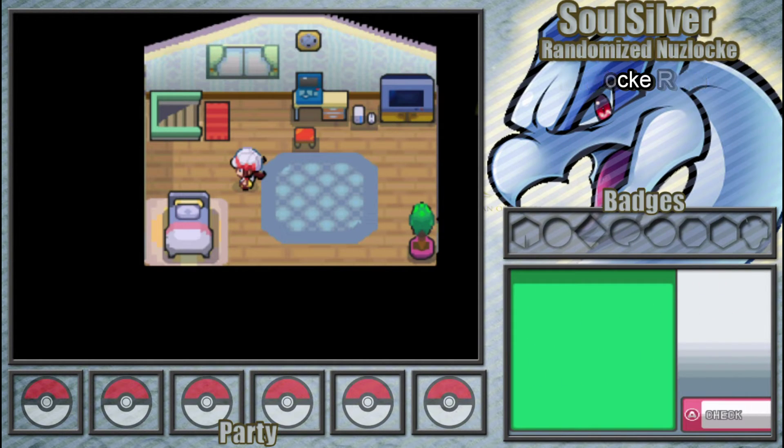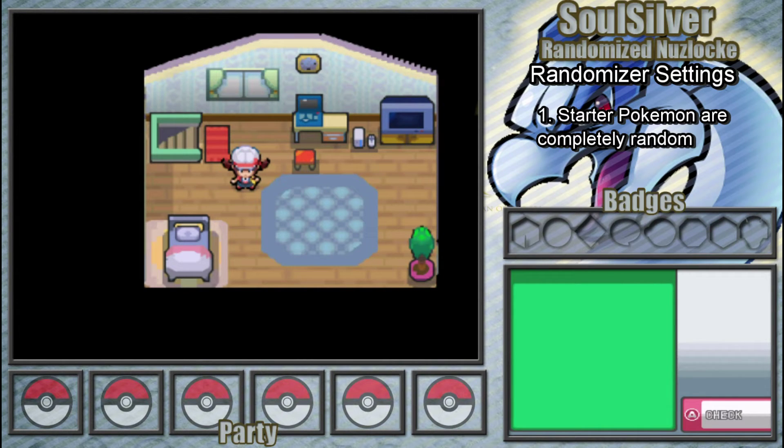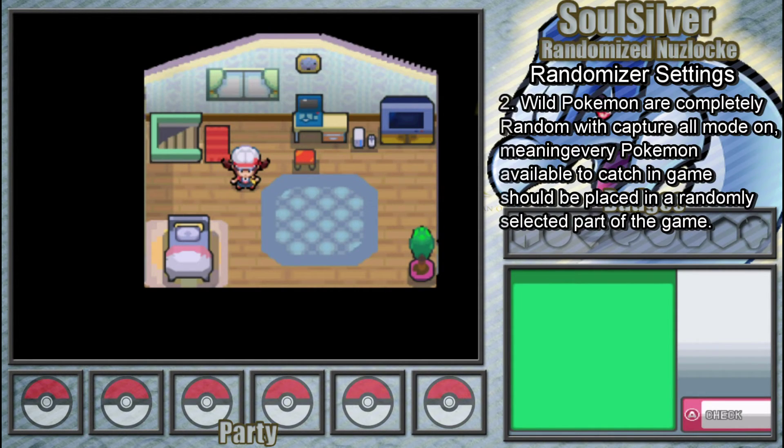That's all of the Nuzlocke rules I have. For my randomised settings, a lot of people do different randomised sections of the game. I've tried not to overcomplicate it and kept it as simple as possible. I've randomised my starters completely, so we could get anything from a Legendary to a Pidgey. All wild Pokemon are completely random, and I've also set it to catch-them-all mode, which means every single Pokemon available in the game will be placed into a random part of the game.